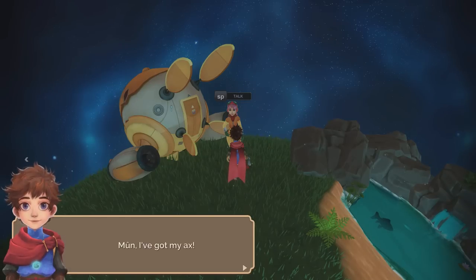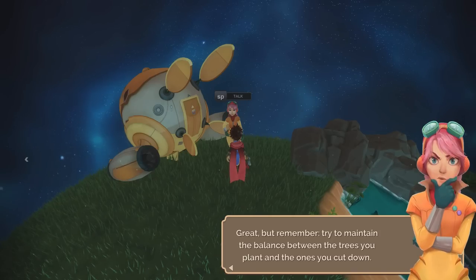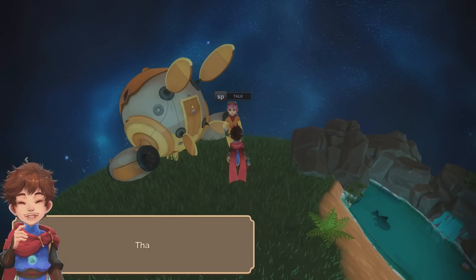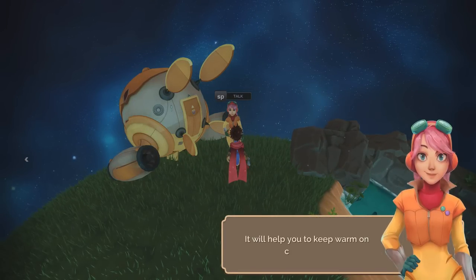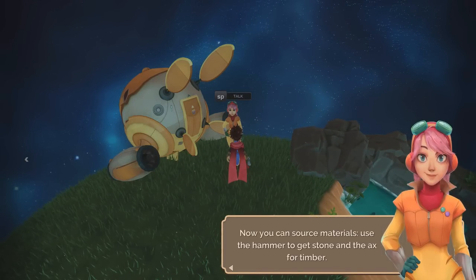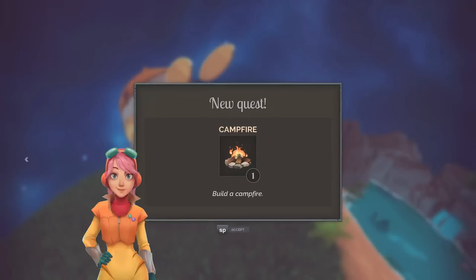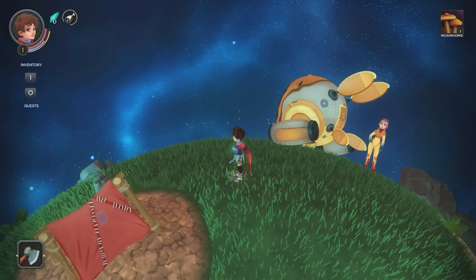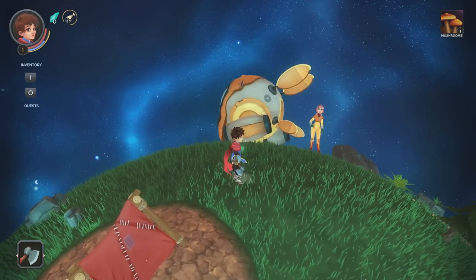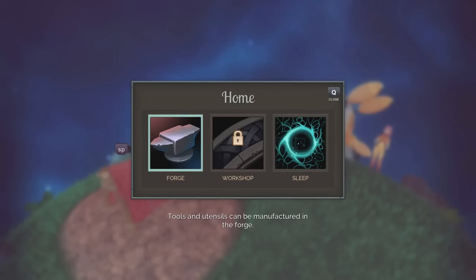Do I have to talk to her or can I just make the campfire? 'Hey Moon, I've got an axe.' 'Great. Try to maintain the balance between the trees you plant and the ones you cut down. Here, have some extra seeds.' 'I'm going to build a campfire — it'll help you keep warm on cold nights. Now you can source materials: use the hammer to get stone and the axe for timber.' Let's put a little campfire out here — but how do I build a campfire? What's up with my campfire life here?